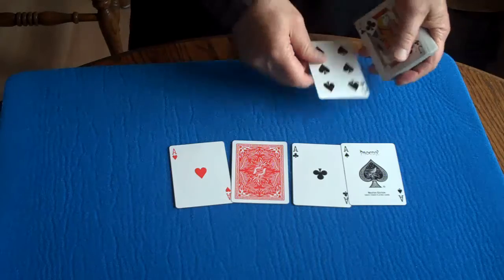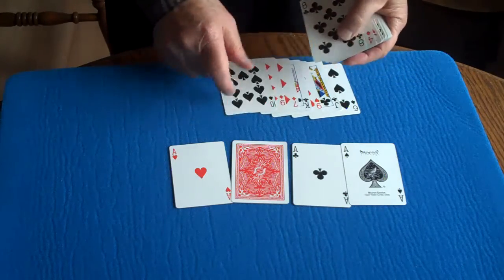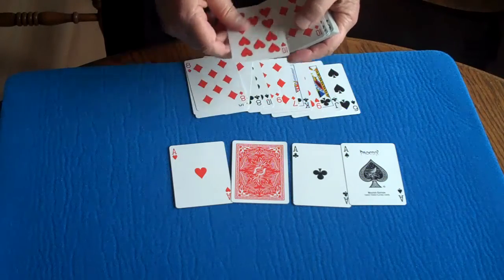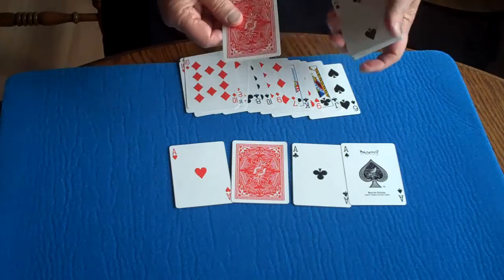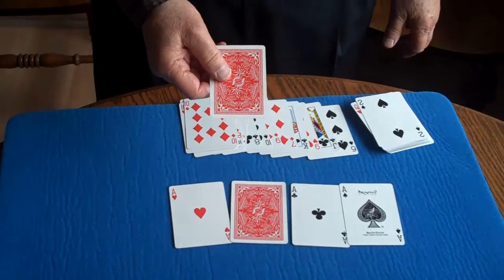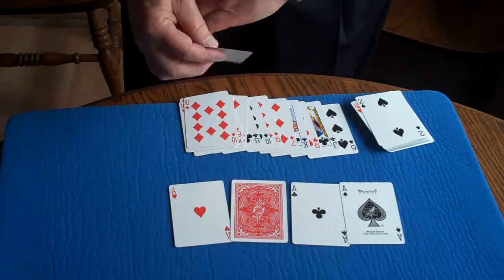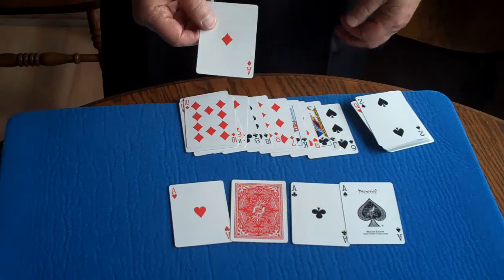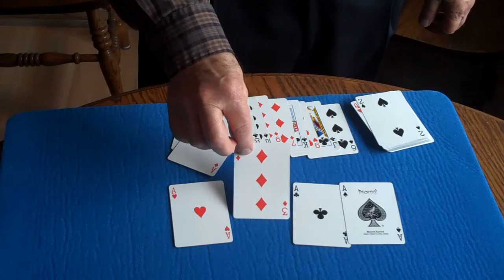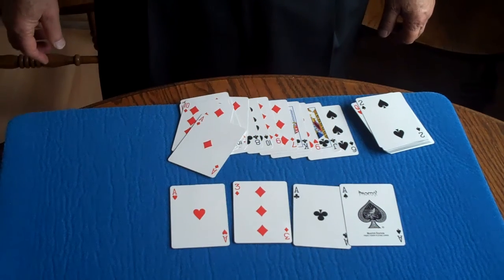So if I spell T-H-R-E-E-O-F-D-I-A-M-O-N-D-S, believe it or not, a card has turned face down — probably the three of diamonds. But watch: if I do this, it turns into the ace of diamonds. And over here, among the aces, is the three of diamonds. Another miraculous event.